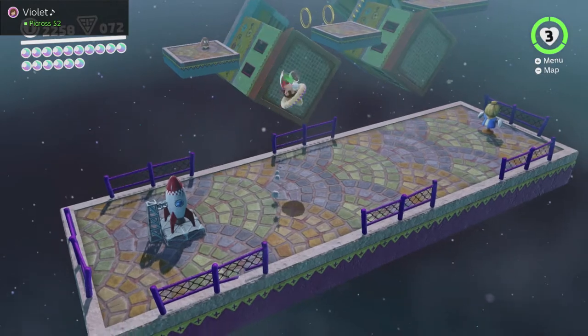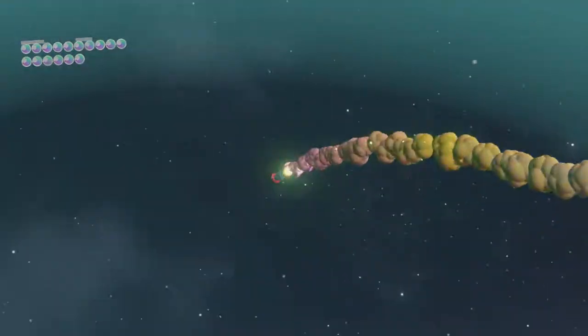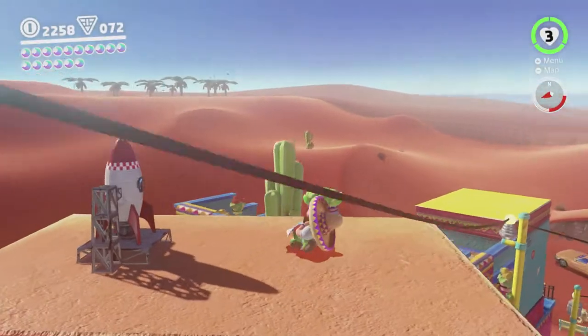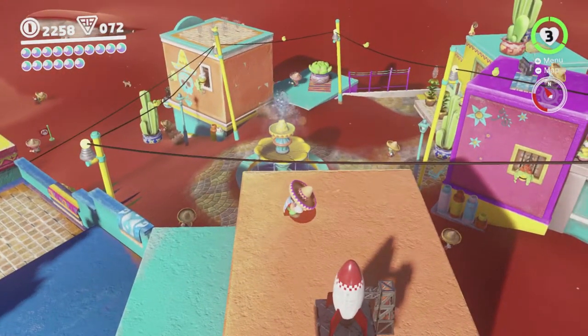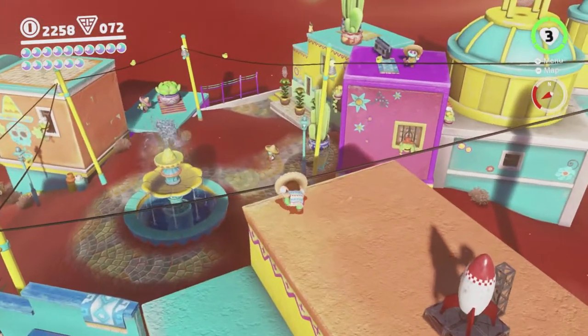We're done with this area now, because we got both the moons and we got all the purple coins. We're still short 13 purple coins — we should be able to get them but we haven't yet. I reckon that's probably this video — the beginning of Tostarina's minor moons, basically. We got 15 moons plus we got one in New Dong City. I think we made some good progress and I'm proud of us.